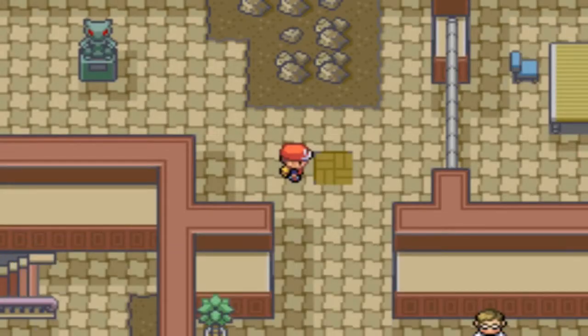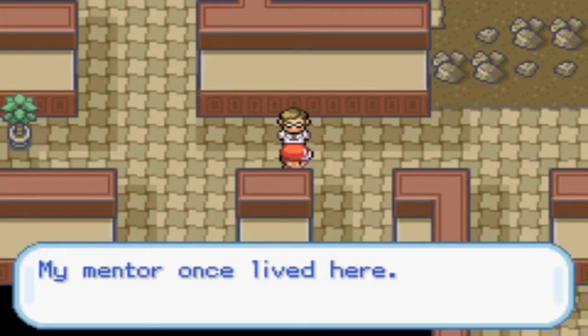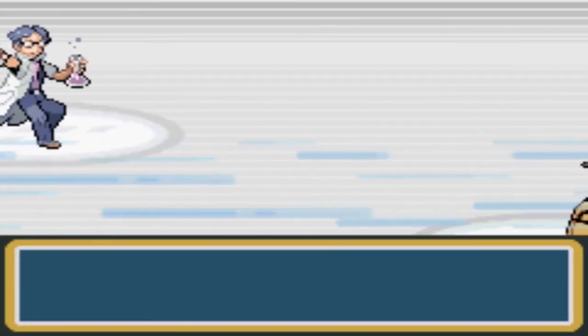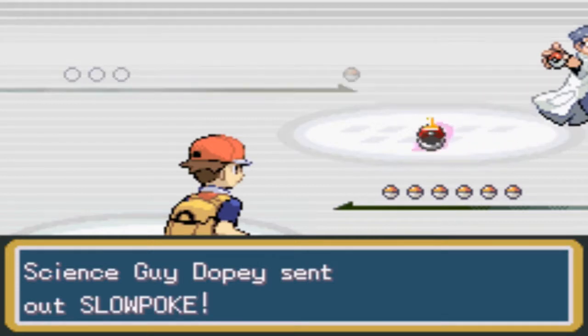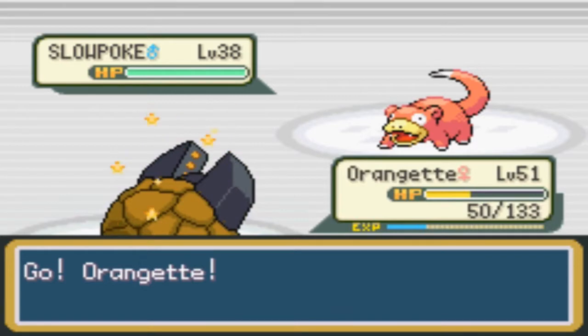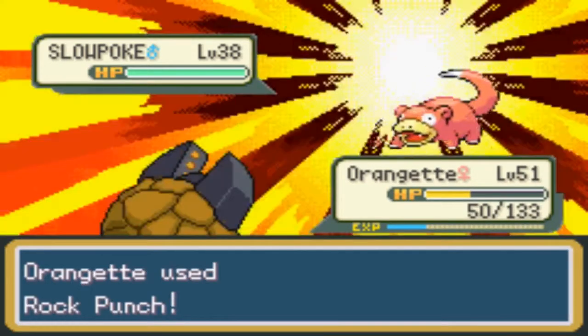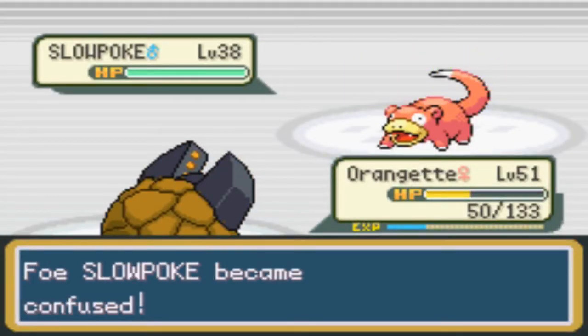Gift tile — TM29, Psychic! Nice. My mentor once lived here. But yeah, this is why we test this stuff — science guy Dopey. He's got a Slowpoke! This is why it's still an open beta — there are bugs and glitches and things that need to be fixed.